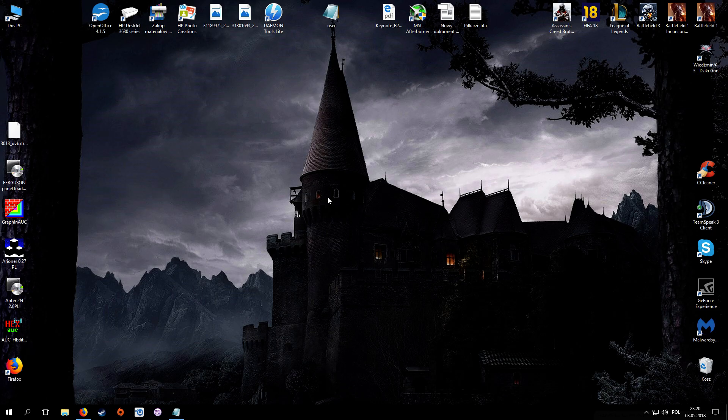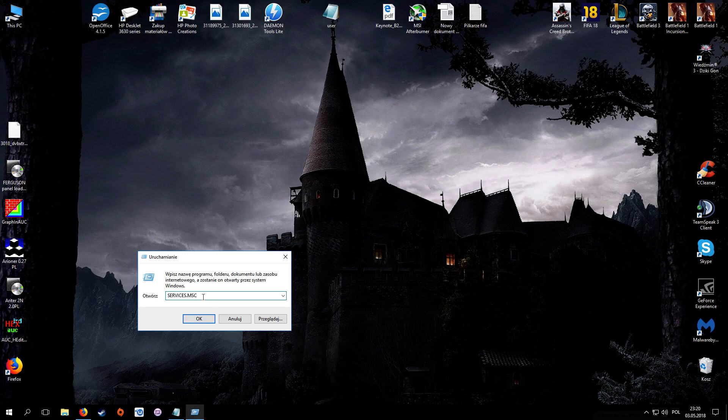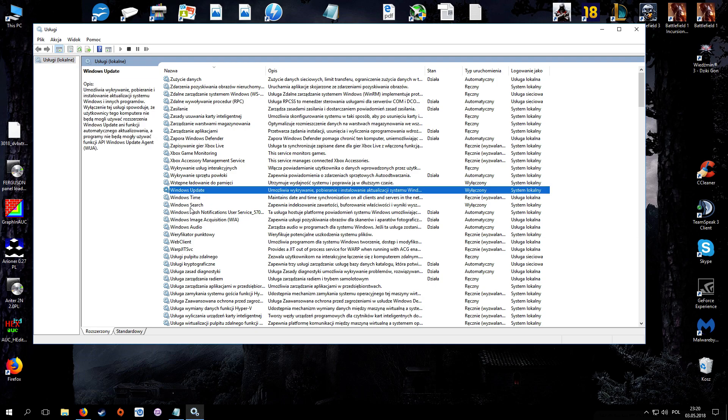One of the last things: on your keyboard, press the Windows key with the R key. A Run dialog will appear — type services.msc and press Enter. You need to find Windows Update, SysMain (preloading to memory), and Windows Search, and disable all three of those options.